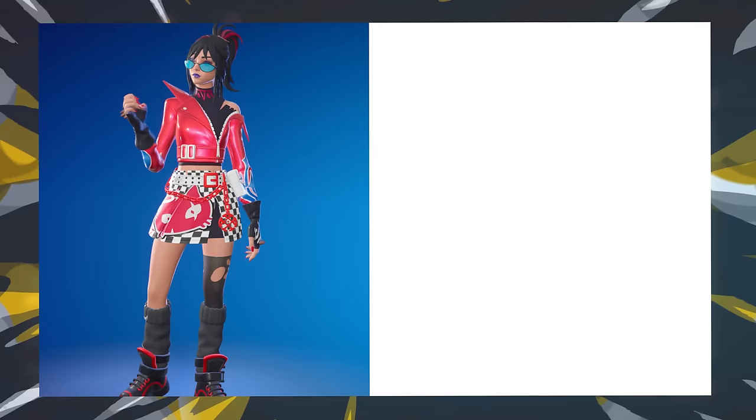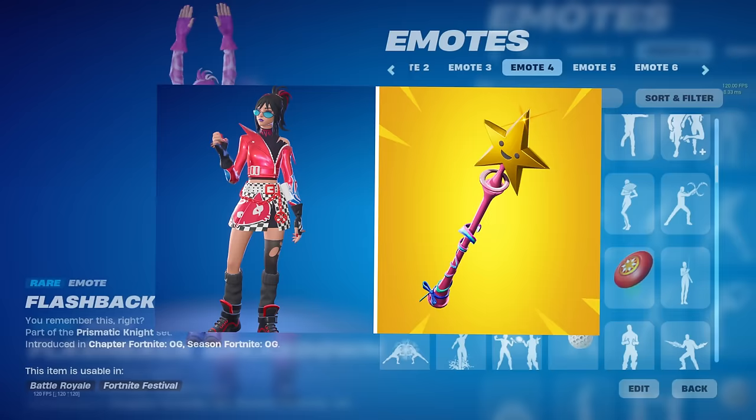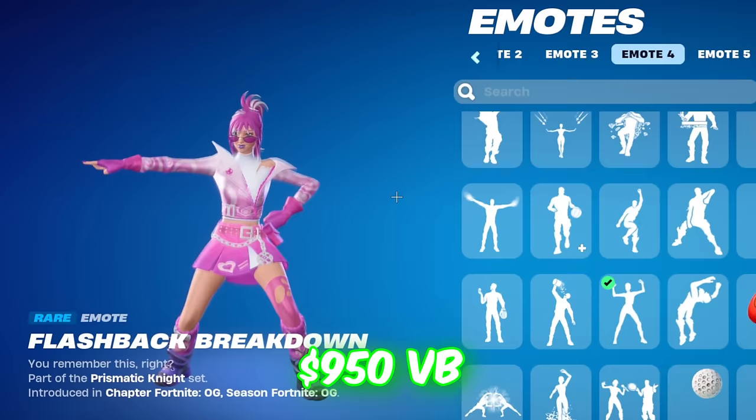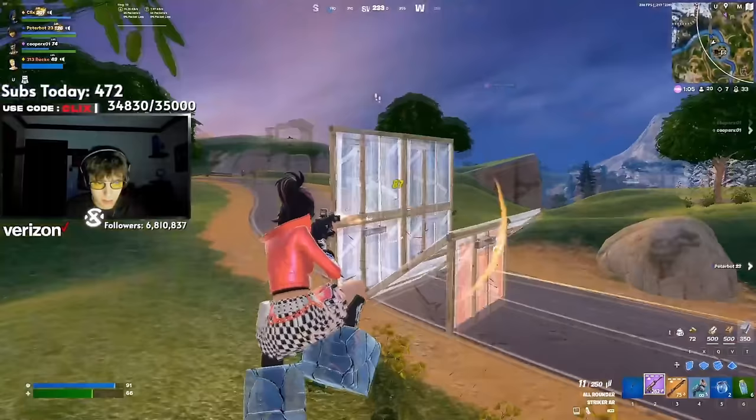Next up we have Hope, paired with the Star Wand. Hope is one of the best Battle Pass skins we've seen in a really long time, and you can pick it up for 950 V-Bucks. I feel like it's the tryhard skin from this season's Battle Pass. We always see at least one skin becoming quite tryhard in Fortnite, and then it doesn't really stay popular for too long, but I feel like Hope could definitely stay popular over the next few seasons.